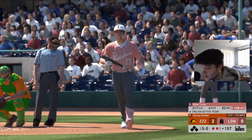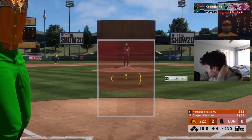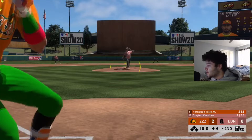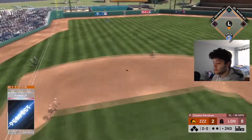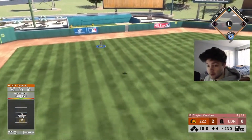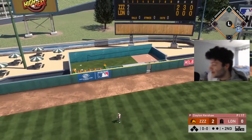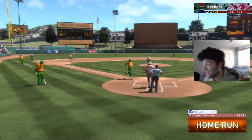See ya — Randy goes down swinging. Come on Nando. I cannot hit lefties with Tatis, I feel like his PCI is just small. I spoke too soon — he's going to keep doing things like that. I guess he can hit lefties!